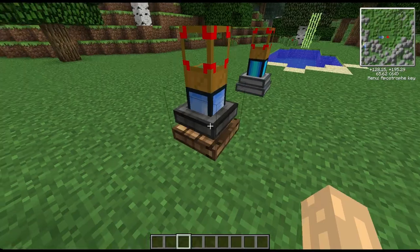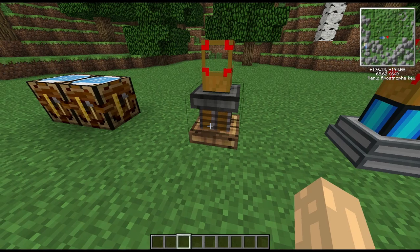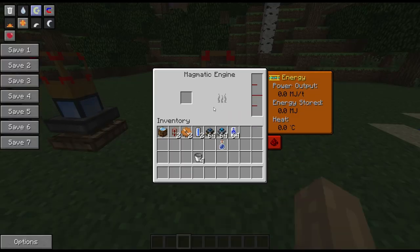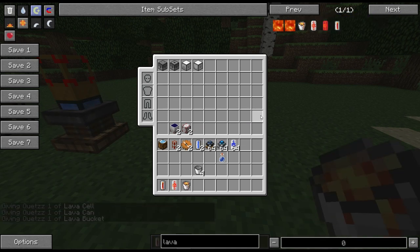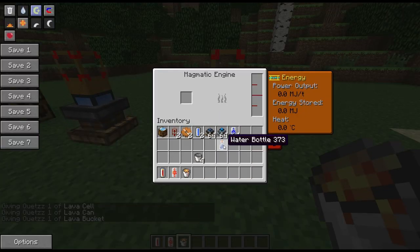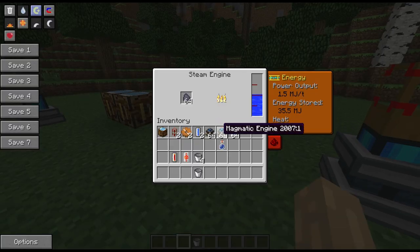There we go — power output is ramping up. We'll let it build up some heat and see if we can get it to explode, as we all like explosions. Now the magmatic engine requires lava. As expected, we can't put a lava cell in, we can't put a lava can in, but we can put a bucket in and that's going to churn away as well.